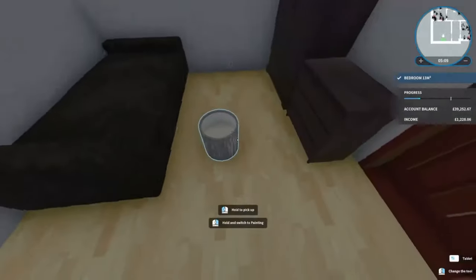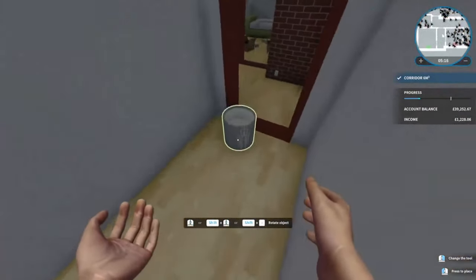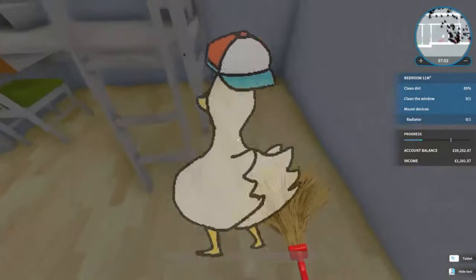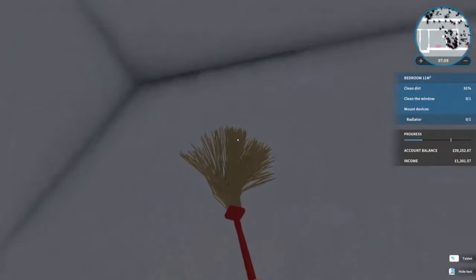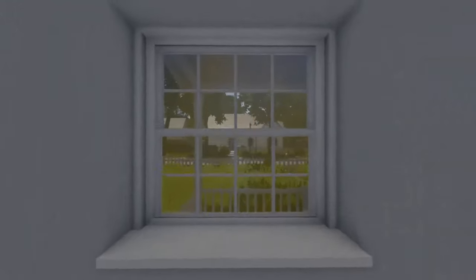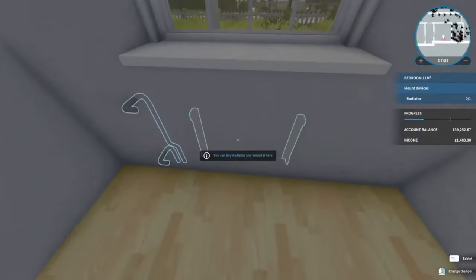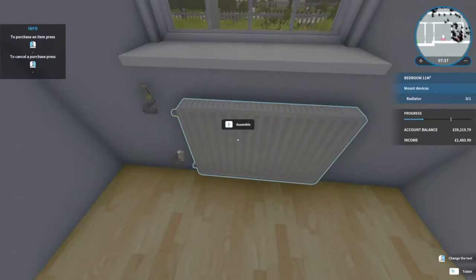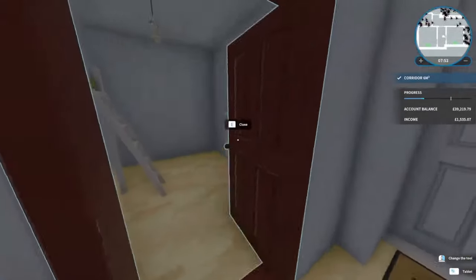Bada bing bada boom. We'll pick this up and stick it in the hallway because I'm not sure if it wants us to use the paint in all the rooms. Let's start with this bedroom. These students are as bad as kids — leave a mess everywhere. Actually, students may be the worst. That's the cleaning done, let's get the windows done. It wants another radiator mounted, so let's put this on, assemble — bada bing bada boom. That's the bedroom done as well, sweet.